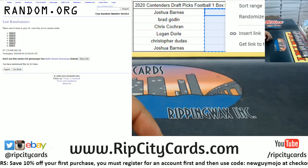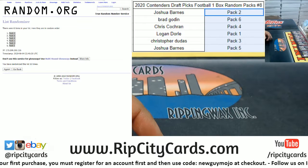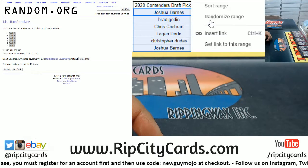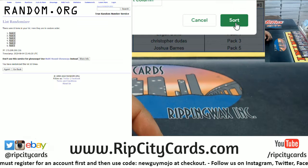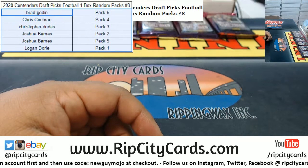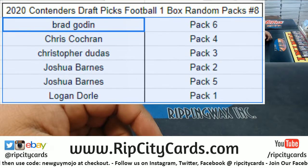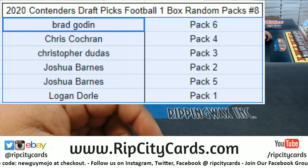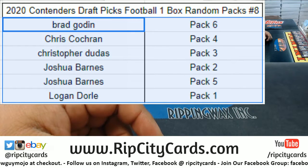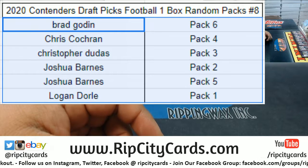Copy and paste, let's do a little formatting. Now we're gonna sort this by names and there we go. Brad is gonna get pack six, Chris pack four, Christopher pack three, Joshua packs two and five, and Logan pack one.